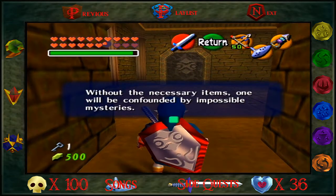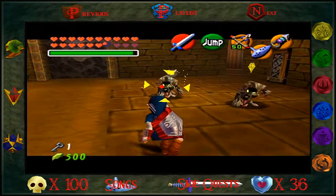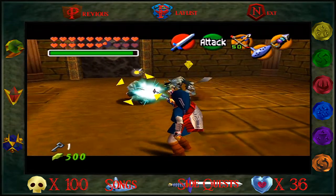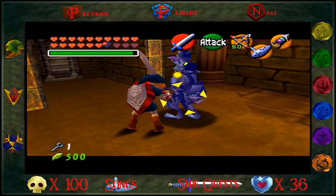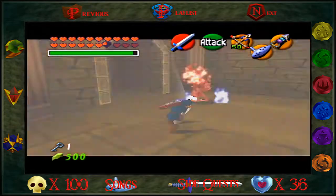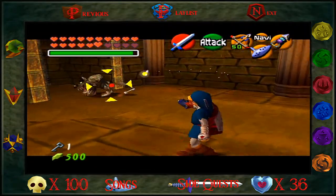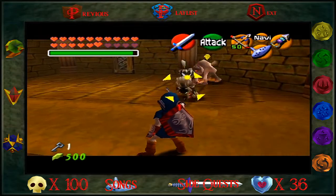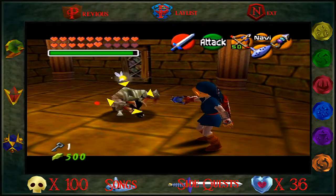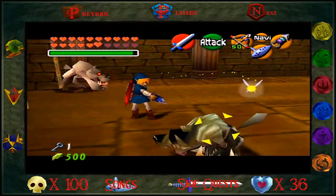Without the necessary items. Okay, so this is why we have to go ahead and do this — this is why we have to actually do the Spirit Temple first. Because you have to use your silver gauntlets to be able to... yeah, the silver gauntlets, that's what they're called. What the heck, man? You can't have snow leopards, or whatever those are — snow wolves — in here. That doesn't make any sense.